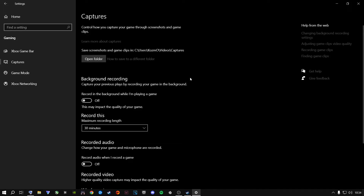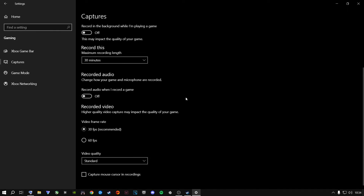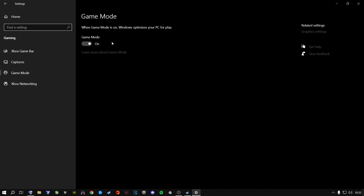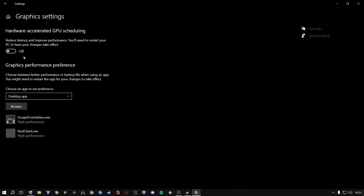Copy my Captures settings as they are, unless you use this feature — you can tweak it as needed. I use my NVIDIA graphics card to capture, not the built-in capture. Then go to Game Mode and keep it on — especially for NVIDIA users, though AMD also benefits. From there go to Graphic Settings.